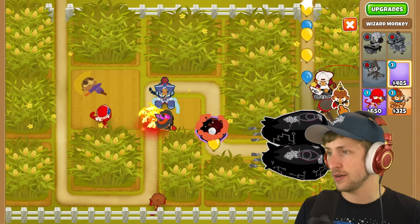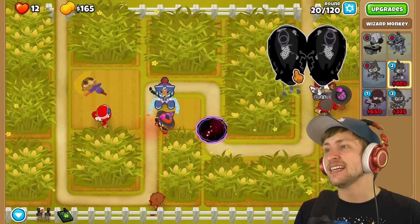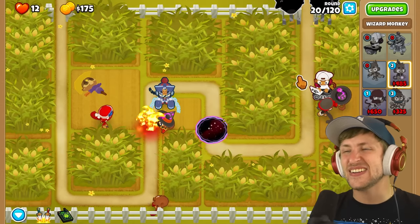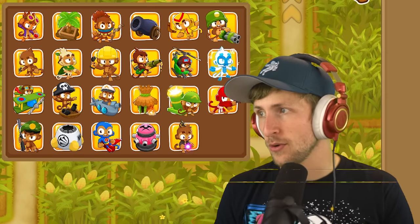I have no idea. Oh, wizard - magic sense. Please... no, no, no! He's going to get through. Benjamin - I don't think Benjamin was the right choice. I think I need more damage at the start. I definitely think I need more damage. So let's go Sauda, and dart monkey wasn't that great of a choice either.